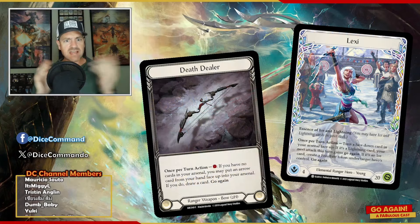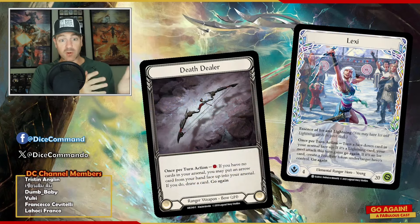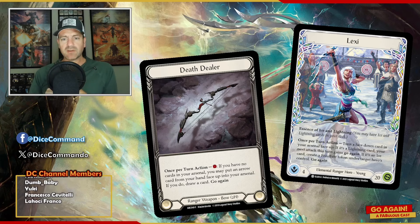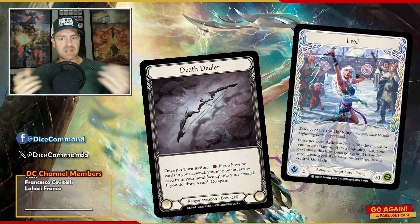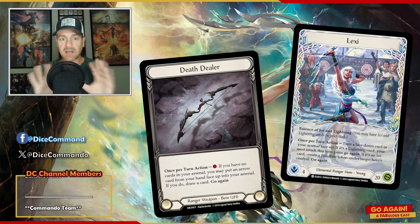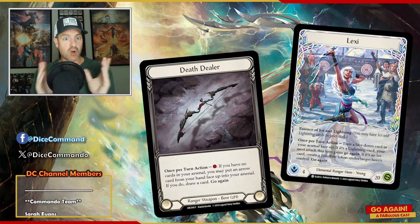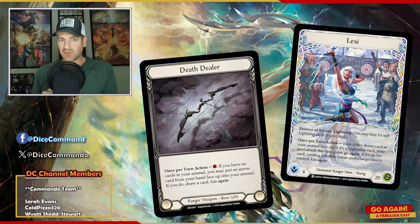So this Ice Death Dealer Lexi build — how does this work? It's using Azalea's Bow of the Death Dealer. For one, you get a draw, and that's actually a very key part to what this deck is trying to do, because it gives you more opportunities in terms of getting fused cards in your hand — ice cards, so that you can fuse with your arrows.